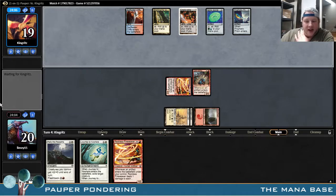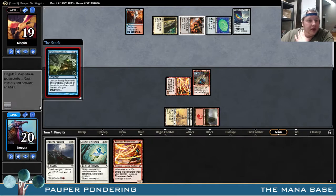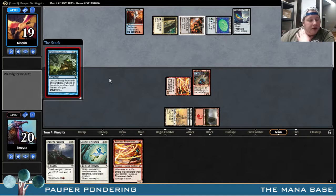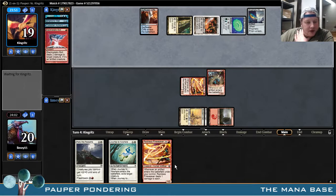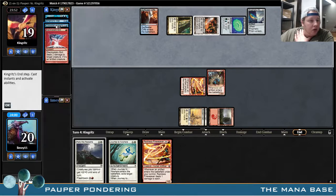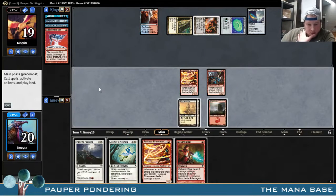It just gets killed by everything. Three mana, Seed Oracle, Forbidden Alchemy main phase — looking for another Tron piece here. So there is a world where we have a very good turn here. Mnemonic Wall, Forbidden Alchemy, Electrostatic Bolt, Capsize. Galvanic Blast is okay. I could just attack for seven here and put him to 12.